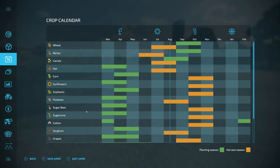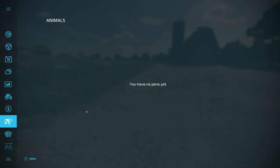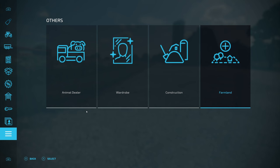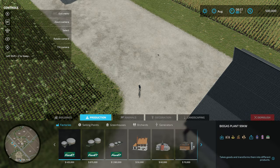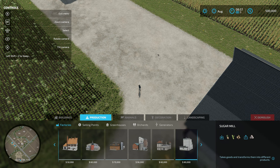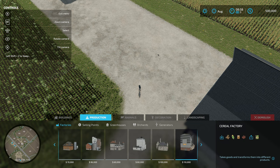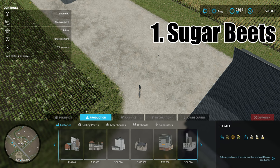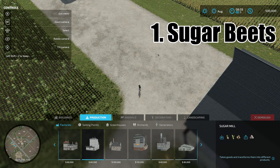I would definitely recommend looking at production chains — they're in the game for a reason and are very much highlighted. If you have a crop that can use production chains, I highly recommend it. My personal top crop would be sugar beets first and foremost. It's a very straightforward move from sugar beets to the sugar mill — just one step. On a big enough field you can get a lot of money from sugar beets, and then the sugar makes it that much better.